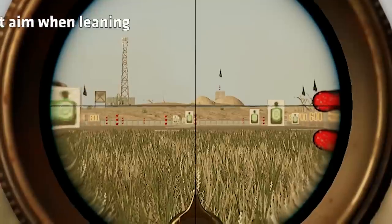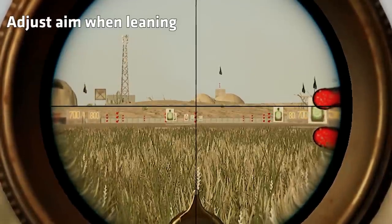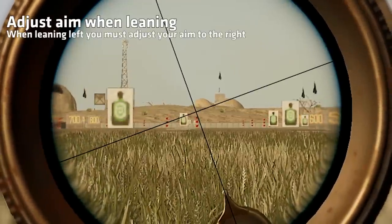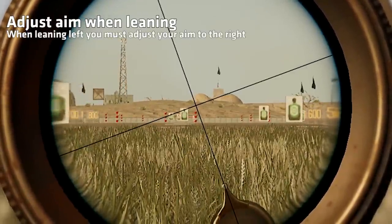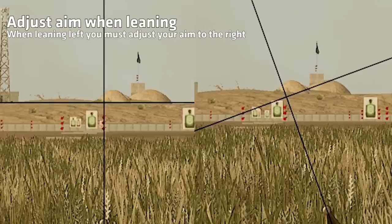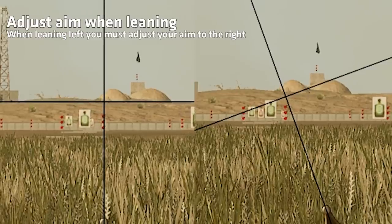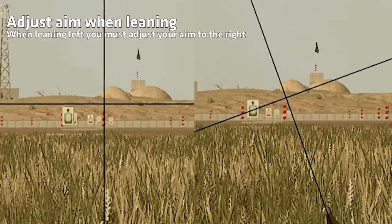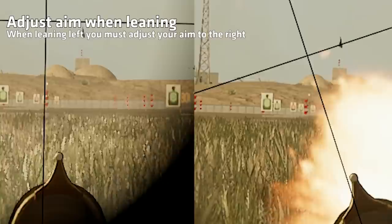Since you will be using a low-zoom scope for long distances, it is even more important to remember where your bullet hits while leaning. Many players forget to realign their scope on a leaning snipe, which causes their bullets to miss. This effect, relevant for all scopes, is more noticeable when shooting long-range targets with low-zoom scopes.